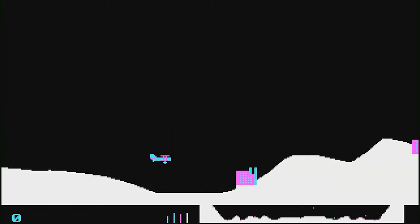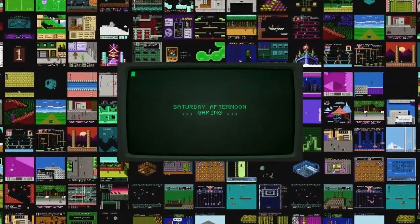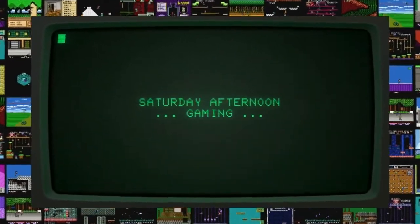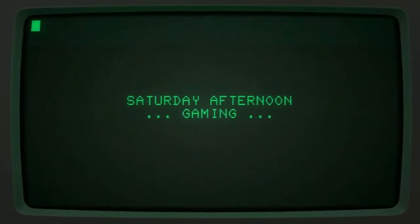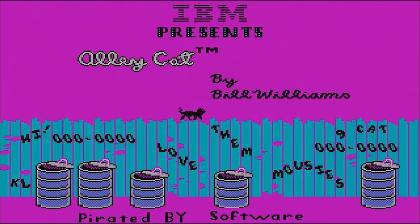If there is a button to slow you down, I don't want to know it! Welcome back to another episode of Saturday Afternoon Gaming. I'm your host, Gaming Jay, and today we're playing Alley Cat by Brill Williams.